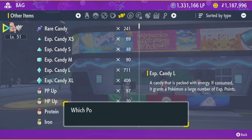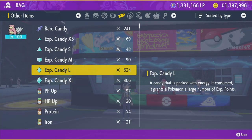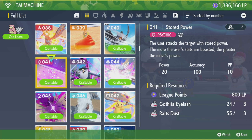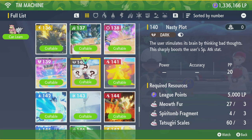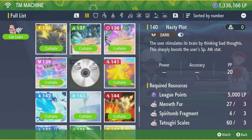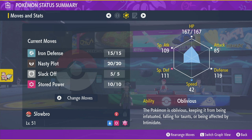You're going to want to use a Slowbro that's level 100. You're going to want to teach it Stored Power, which is TM41, Iron Defense, which is TM104, and Nasty Plot, which is TM140. This is the moveset you'll want to use: Iron Defense, Nasty Plot, Stored Power. You can also teach it Slack Off to restore HP, though there's a good chance you won't even need to use it at all.